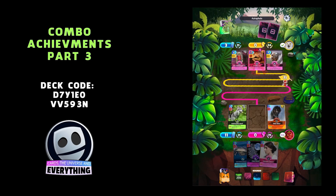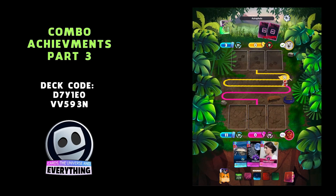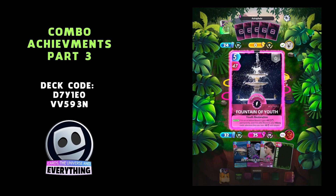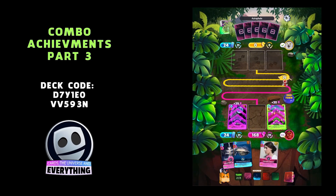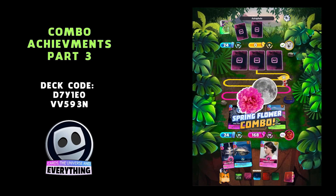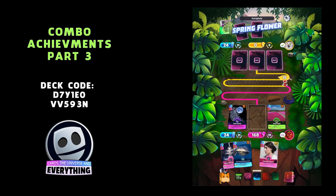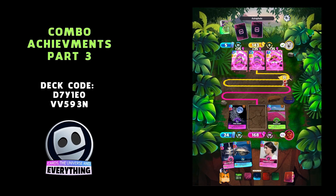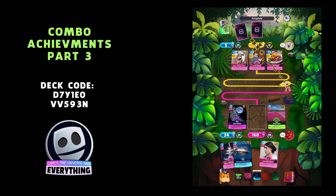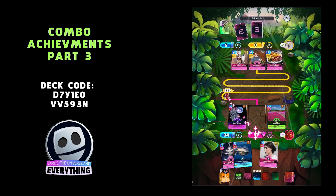We've got the pink ones — three of them. I like this one! 168 points — Spring Up Flowers, really nice. The Pink Moon combo, and Moss Pink, beautiful field. 168 points — not a bad scoring one. These ones seem to be a little bit higher scoring, which is good.